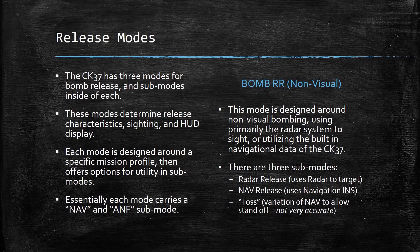As mentioned, there are three release modes through the CK37, and then there are sub-modes inside each of them. These modes determine release characteristics, sighting, and HUD display. Each mode is designed around a specific mission profile that offers options for utility via sub-modes. The easy way to understand this is that each mode is designed around a certain type of mission and attack profile, and generally there's a sub-mode for NAV and a sub-mode for ANF, with occasionally an extra one thrown in.